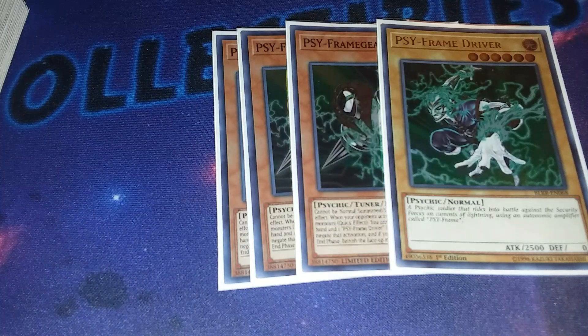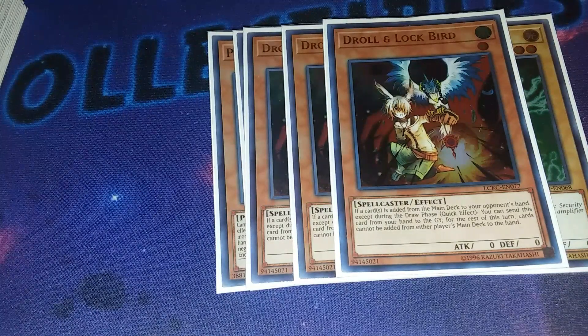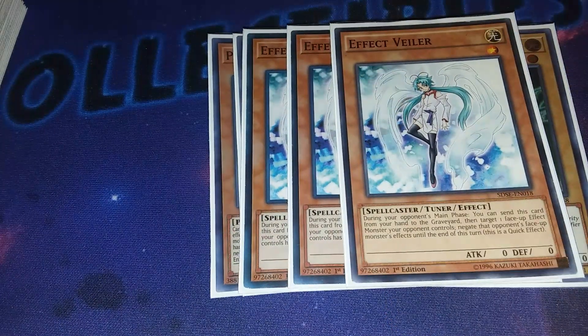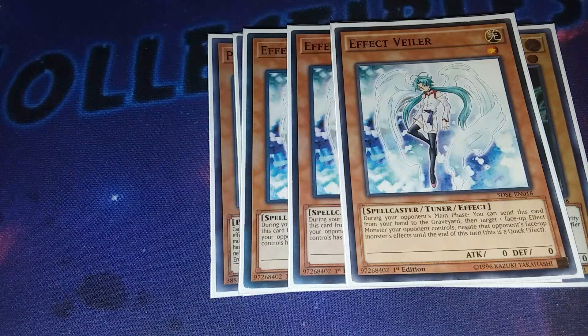Continuing on with hand traps: the best one still this format, triple Droll & Lock Bird - basically ends your opponent's turn. I chose this over Ash Blossom, and again because it's a level 1 tuner that you're lacking a lot in this deck. And then triple Effect Veiler. I chose this over Ash as well - yeah, it's not Infinite Impermanence, but it still shuts off your opponent's monster effects just like Gamma does. And again this deck lacks a lot of level 1 tuners, so that's why I chose Effect Veiler.